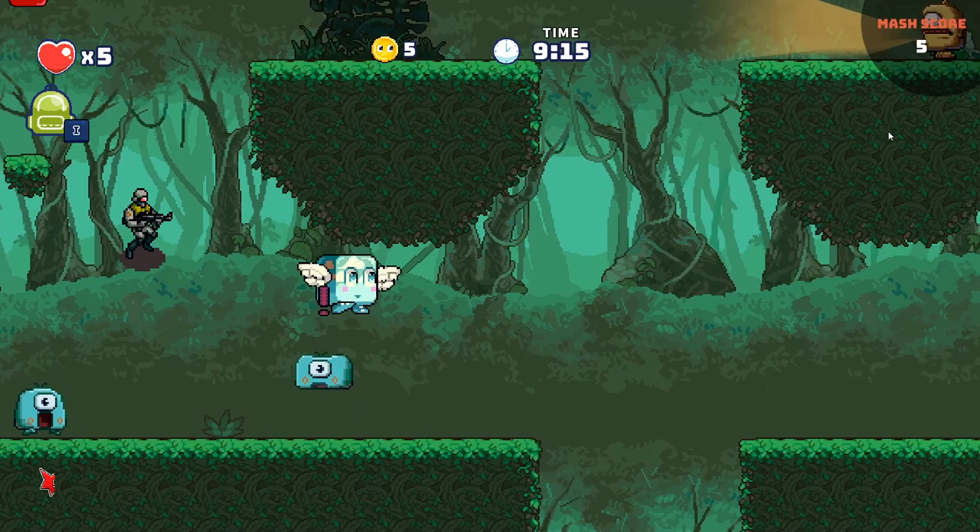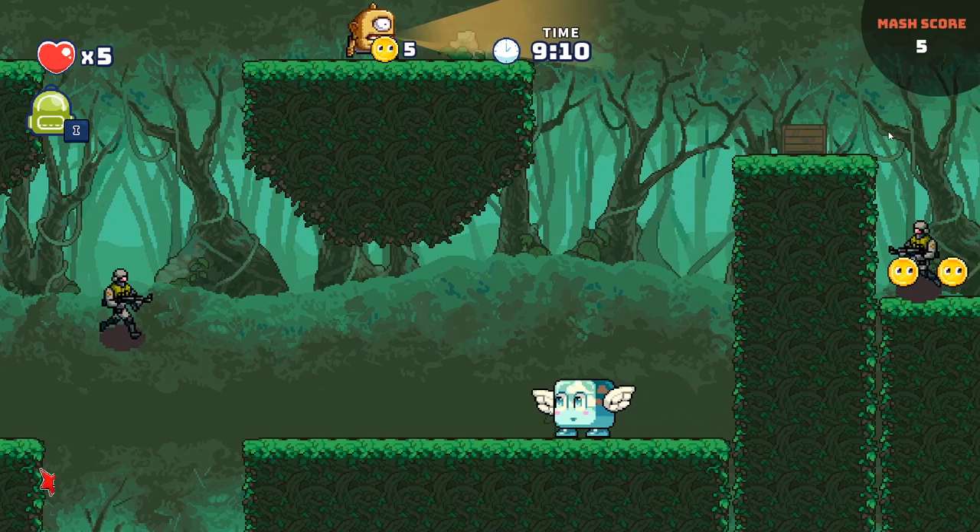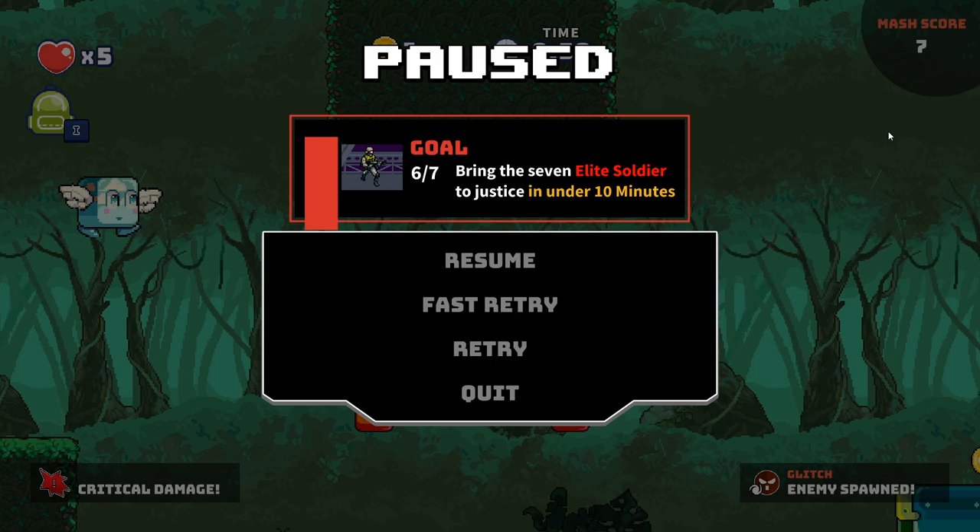Because it's mashed with stealth, these enemies have vision cones — they're actually patrolling, trying to find me. Anytime you forget what your goal is or what your glitches are, press the pause button and you can see your goal: six out of seven, bring seven elite soldiers to justice in under 10 minutes. On the bottom left I see my good glitch, critical damage, and my bad glitch on the right — enemy spawned. Every time I collected a coin, it spawned a new enemy around me. That's a tough glitch, and you never know what event is going to activate these glitches.